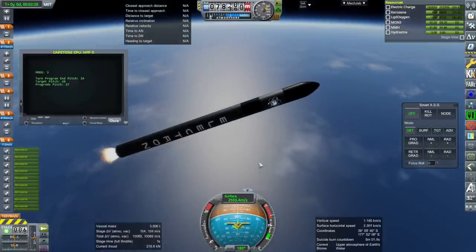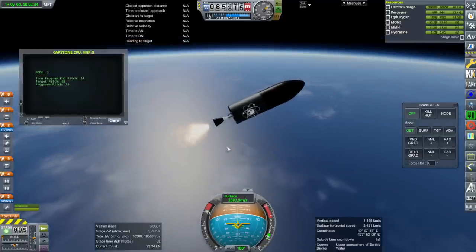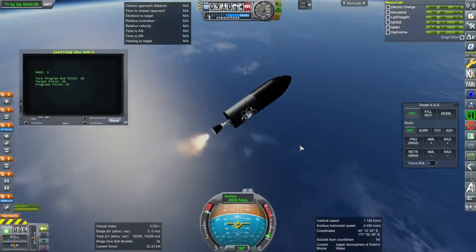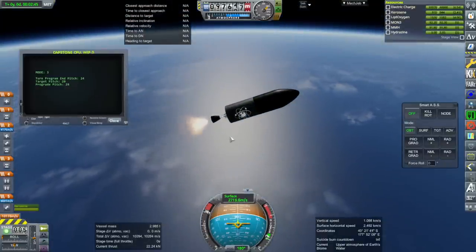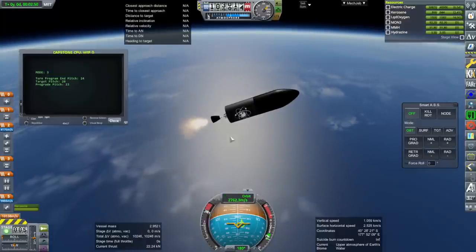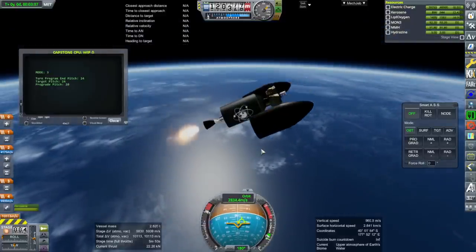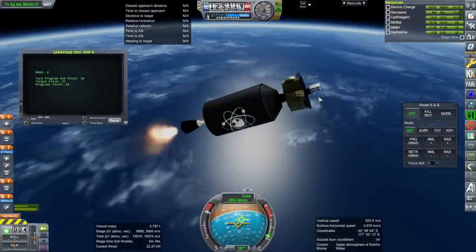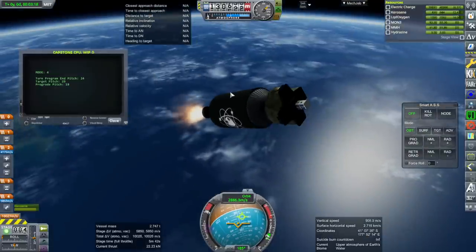Coming up on the end of the first stage. Separation and ignition. The plume seems offset a little bit for some reason. I tried overriding the real plume with my own configuration without deleting the original one, and that did not work. Fairing separation - it looks clean. It's possible the Photon stage could clip into the fairings because it's so big, but it looks like it was okay.